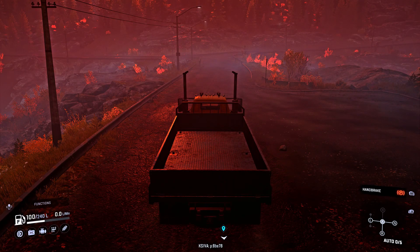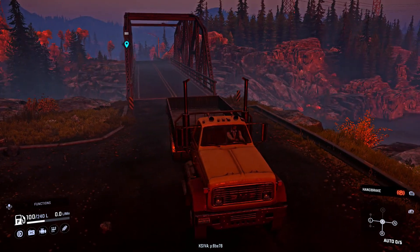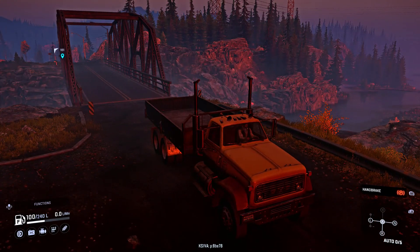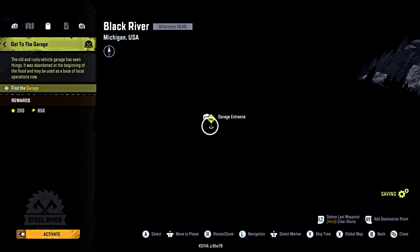Welcome back guys, good morning, welcome again. So we brought the metal cargo and also in our last video we brought those wooden planks. Now it seems like our bridge is ready to cross. So today our target was to find the garage in the dark map, and to unlock the maps it was necessary to reach the watchtowers.